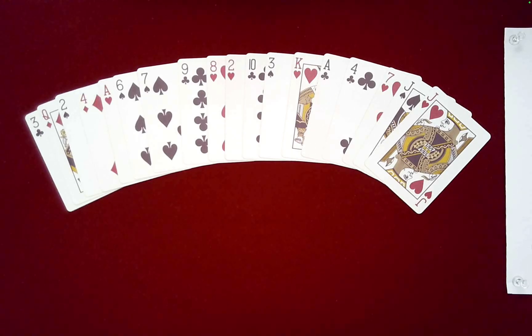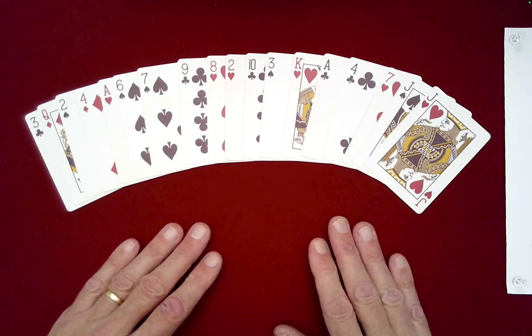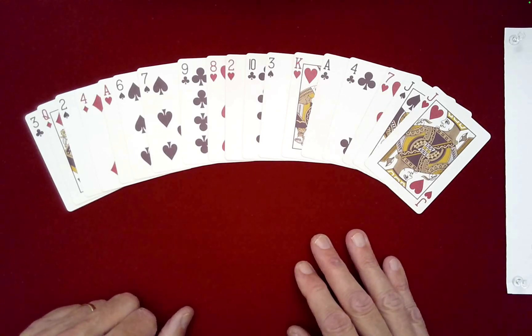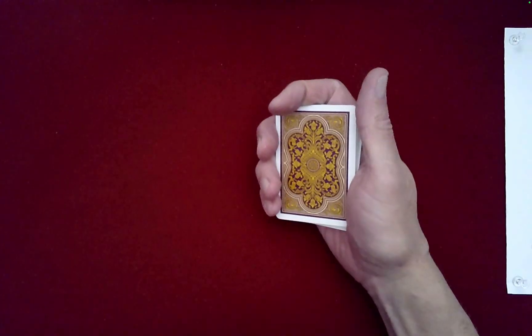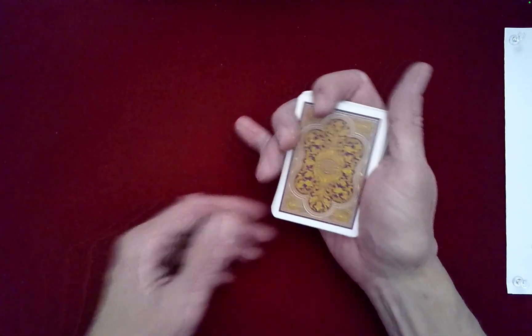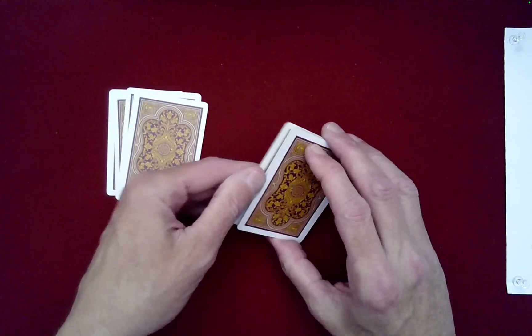I have a brand new effect to share with you today. It involves 18 cards, as you can see, with various values, suits, and colors. Let's go ahead and mix these — just in case you have a photographic memory. I'm going to do a Klondike shuffle like this.